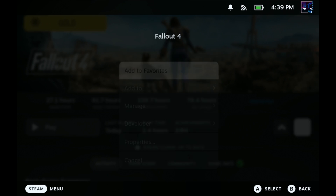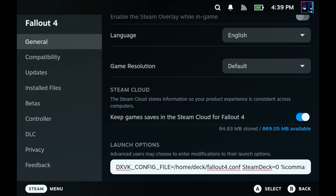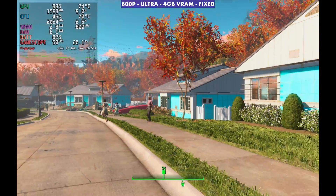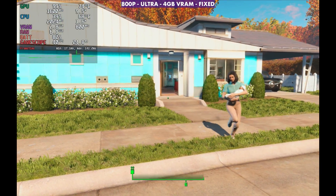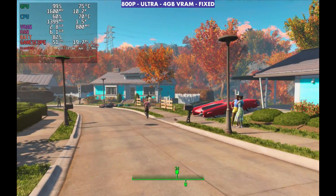Now go back over to game mode, go into properties again, just verify everything's there, and we're good to go. We can go ahead and launch into Fallout, and we shouldn't have the same goofy-looking overlay. Of course we can go into our graphics options now when we launch the game. This works out pretty well to show the proper performance we were actually getting at different settings - this is still on ultra.